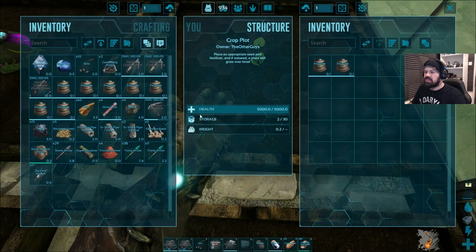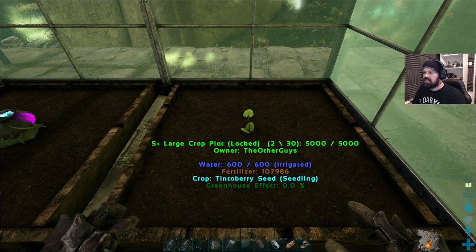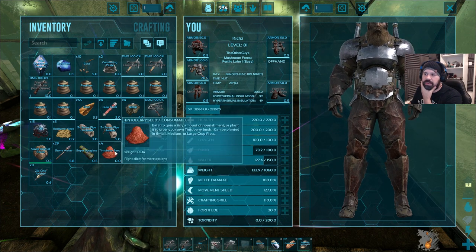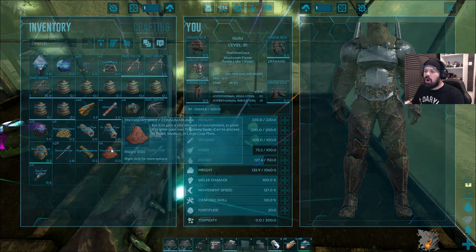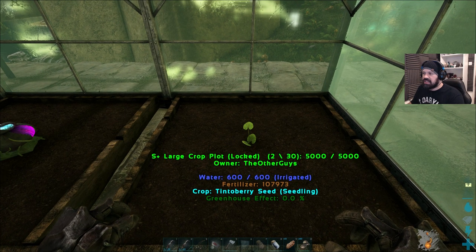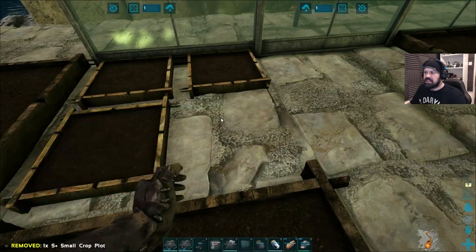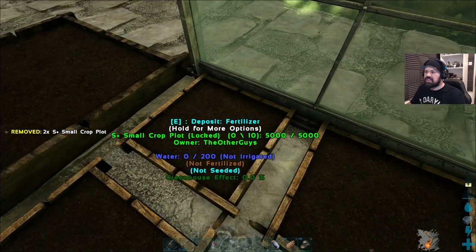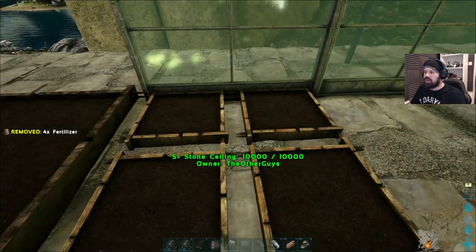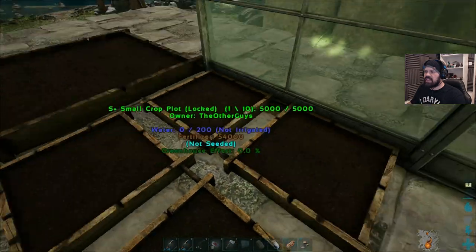Wait — it only holds one? Can we fit another one in? Oh my lord, it's only one per plot. So if we can put these into small ones it might actually make more sense for some seeds. But look at that — all five plots seeded, with fertilizer in each. It should all be irrigated in a moment because that water reaches everything. Come on — irrigated! Not irrigated... come on.